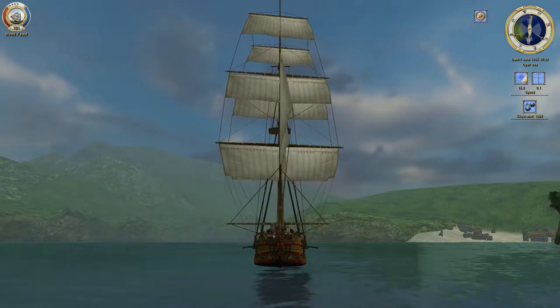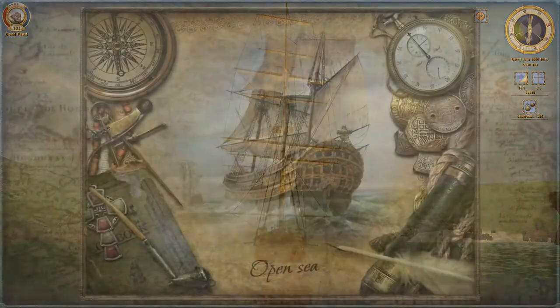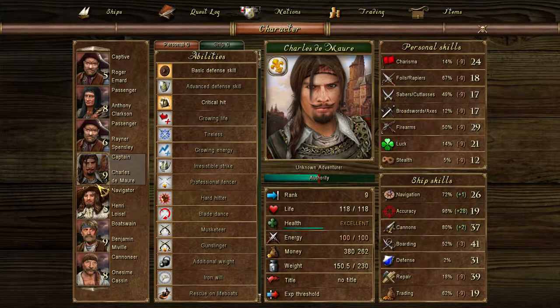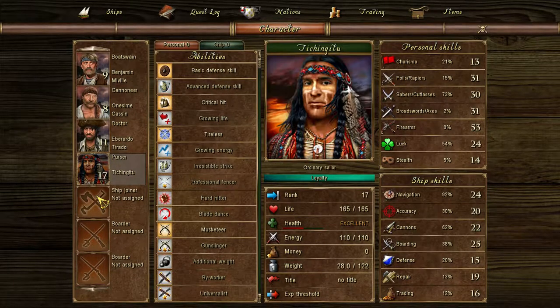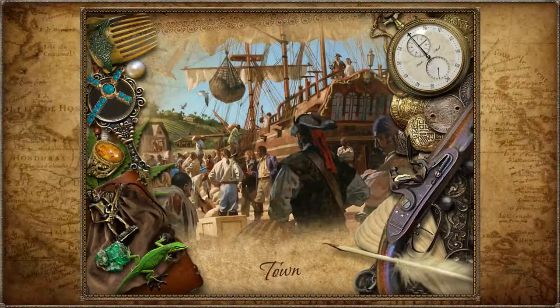Since we've last spoken, I have managed to catch some ships using the methods I've shown you before. As you can see, we have a brig, and we can carry a decent amount of cargo now and a hefty amount of crew. I do have some penalties because I'm not prepared for a brig, but we will deal with it as is.